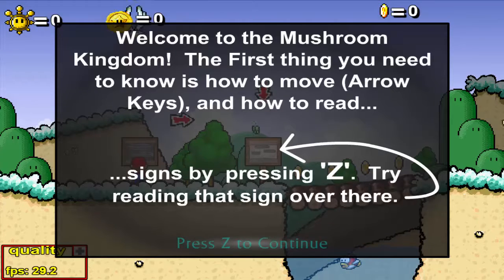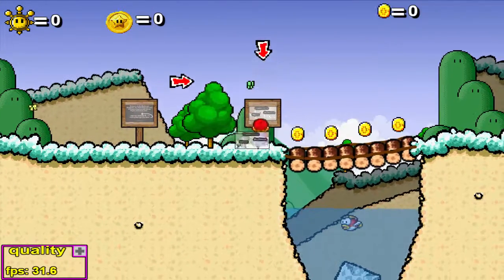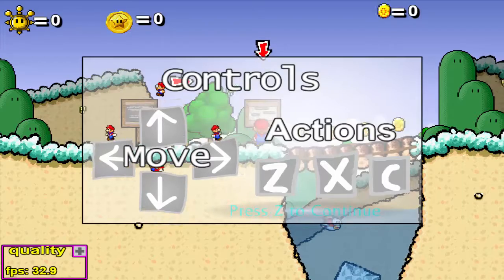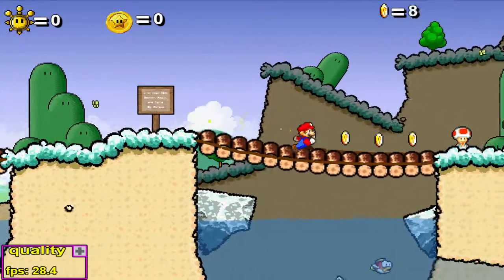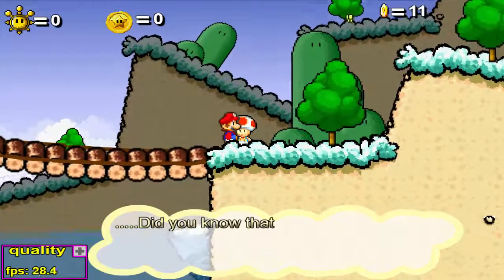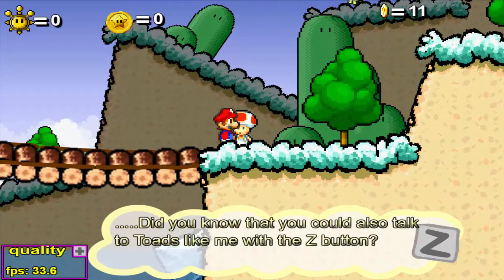Intenta leer el cartel que se encuentra ahí — me lo está apuntando con la flecha. Controles y acciones, esto ya me lo sé, así que vamos a pasar esto rápido. No sé cuántos capítulos va a durar esta serie, pero quiero terminarla lo más rápido posible para darle oportunidad a más series de juegos Flash.